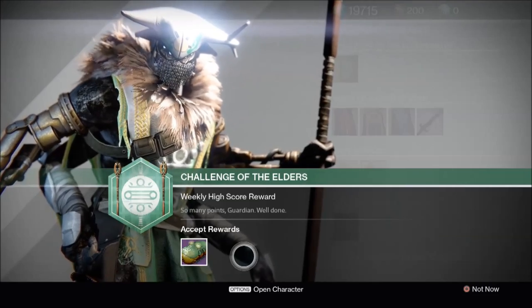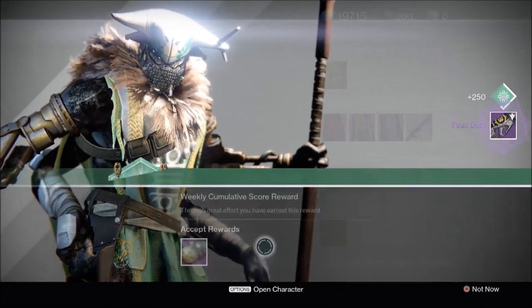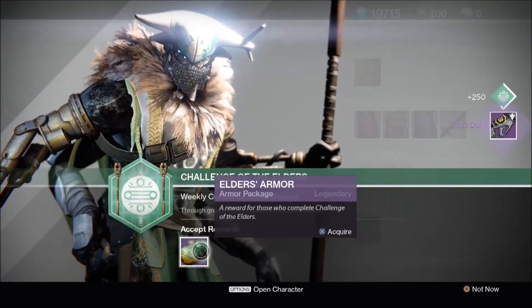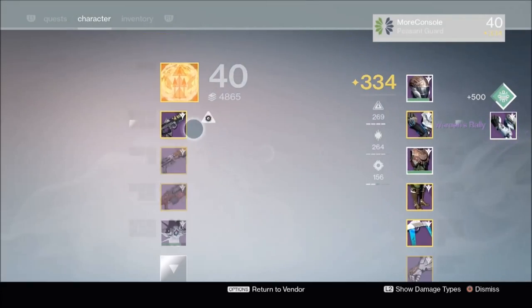Next up, we're gonna look at my Elder Sigil rewards. Let's start with the Weapons Package — let's acquire this. We've got Final Duty. We'll have a look at the rolls on that in just a moment. And for my Armor Package, we have Warden's Rally. So now let's have a look at those.